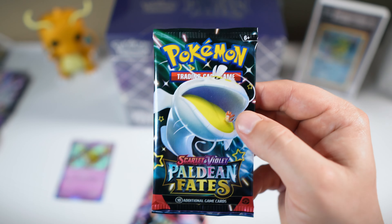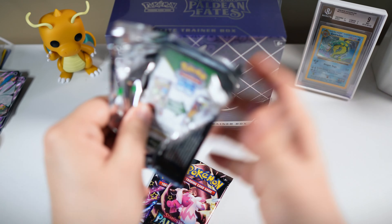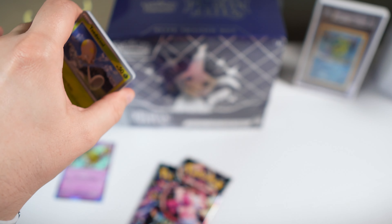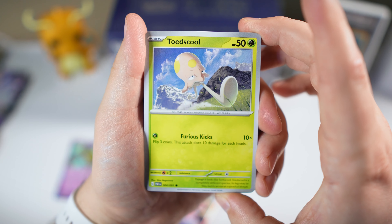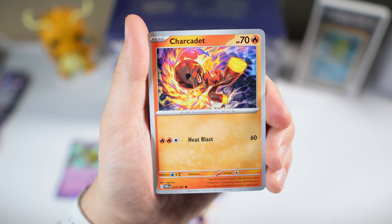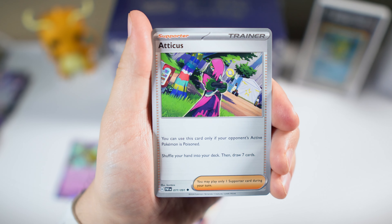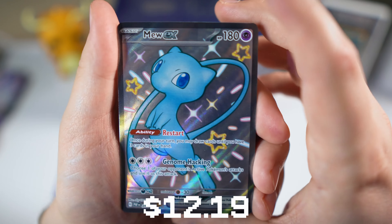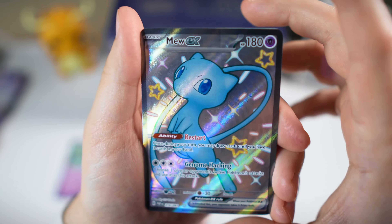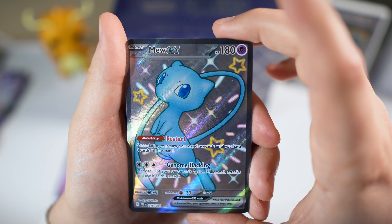We got this little white fish thing with the yellow tongue for the shiny version. We did not pull any SIRs on our first opening though, so would love to get one of those today. Starting off with Toad School, Le Chonk, Carcadet, Clavopus, Moonlit Hill, Camerupt, Atticus. Yo, nice — we got the full art Mew EX! Full art shiny. I love the blue Mew, it's a really cool shiny. That's a nice first pack magic for today.